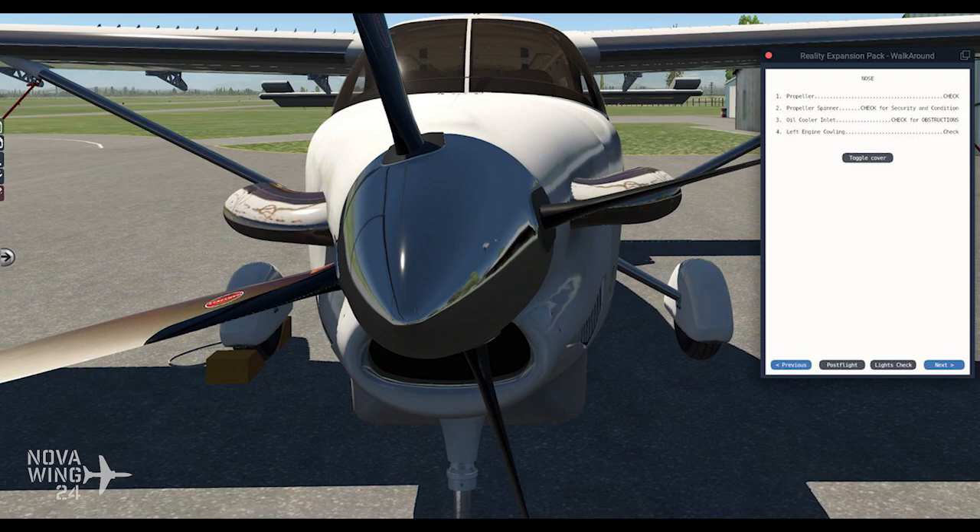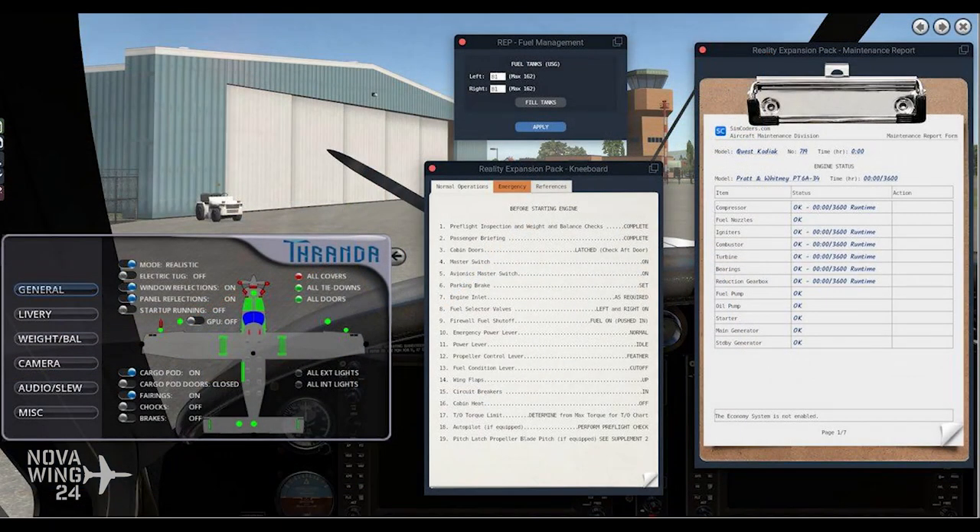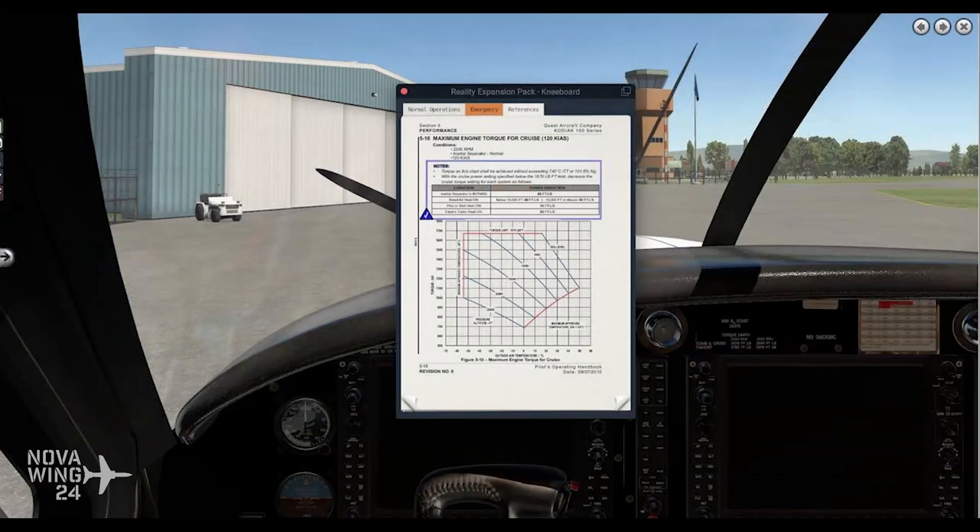Pretty damn awesome. Everybody who ever gets a Reality Expansion Pack always swears by them. You do still need to own Tharanda's Quest Kodiak, and this one comes in at $20 US dollars or your regional equivalent, available now from the X-Plane.org store.